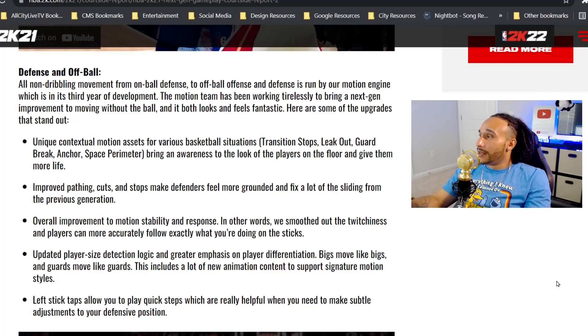It says updated player size detection logic with greater emphasis on player differentiation — bigs move like bigs and guards move like guards — including a lot of new animation content to support signature motion styles. Again, I don't really see a huge difference between the guard build and the 6'7" build. We're creating power forward builds with tremendous weight and you really don't see a difference in speed compared to the guard build. We want to see variety in builds out there and be able to differentiate guard speeds versus power forward speeds. We're just tired of seeing the same 6'7"–6'8" builds over and over.